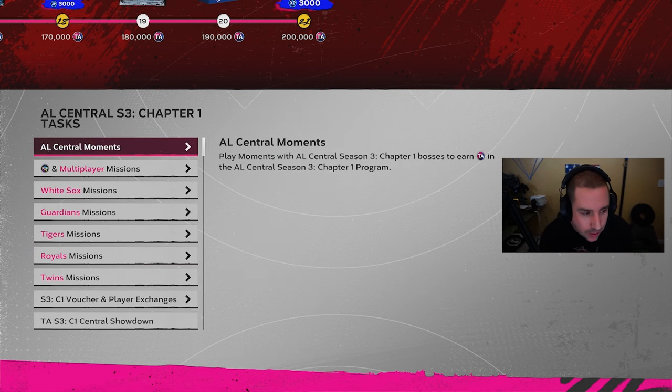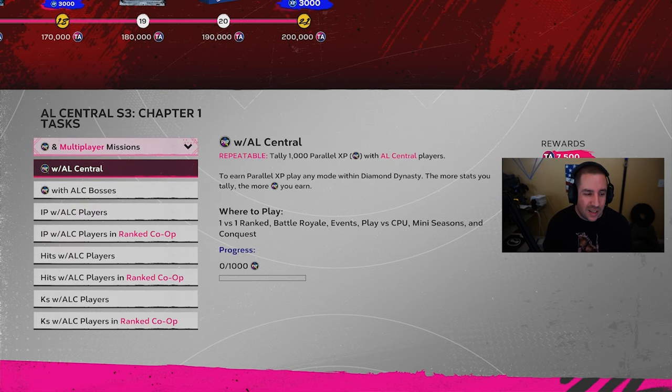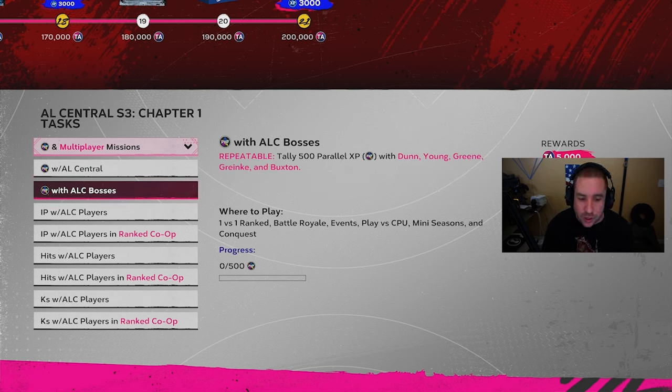The biggest thing we did was grind the repeatable missions. AL Central players get 1,000 PXP for 7,500 TA points — it is repeatable. And every time you unlock a boss, if you get 500 PXP with any boss you get 5,000 TA points — that's also repeatable. So we did those two things.